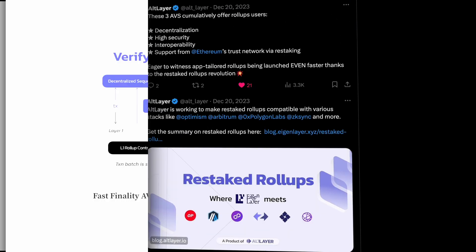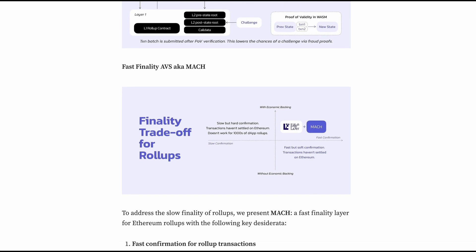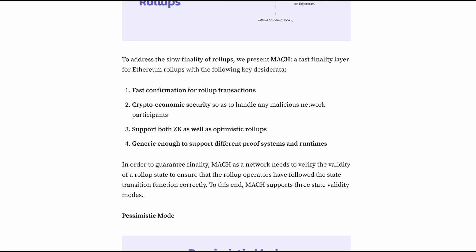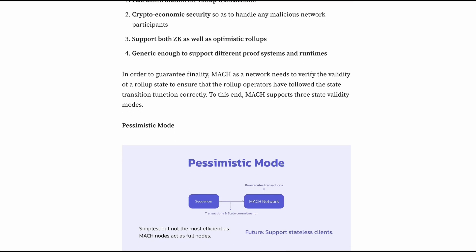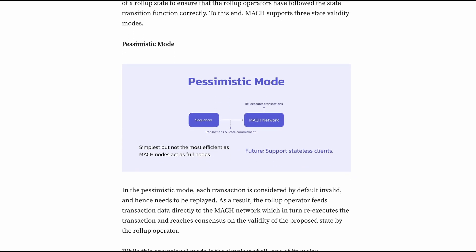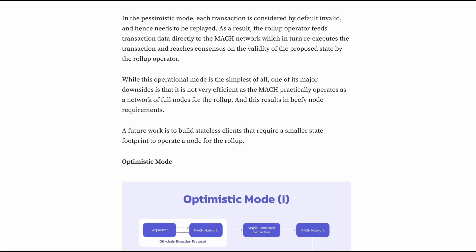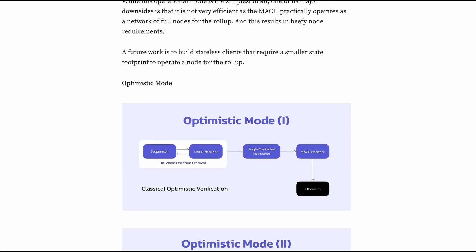Mag is a set of AVS nodes that work together as a fast finality layer that provides fast confirmation for rollup transactions. It needs to verify the validity of a rollup state to guarantee finality and ensure the rollup operator followed the state transition function correctly. There are three different state validity modes available.